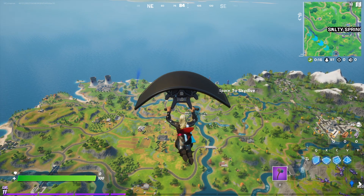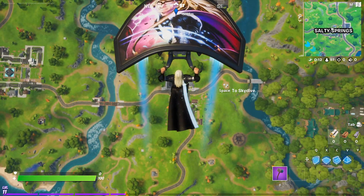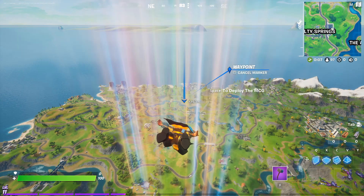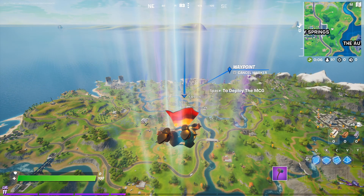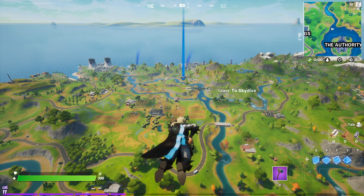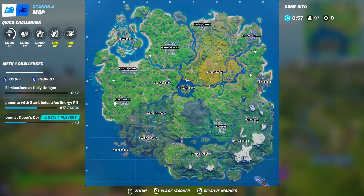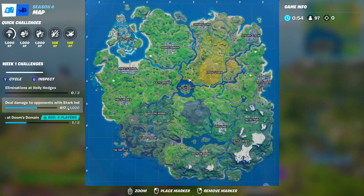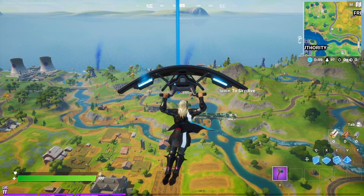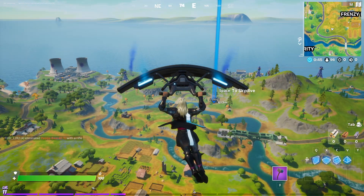We're going to go over here. I currently have the Thor set on right now. So we're going to land right here. Those Quinjets — when they land, they set up like a little shield base. And then Tony Stark's robots come out, and those carry new weapons called Stark Industries Energy Rifles. In the epic versions, they deal 50 damage for a body shot. They're really overpowered and everybody really wants them.